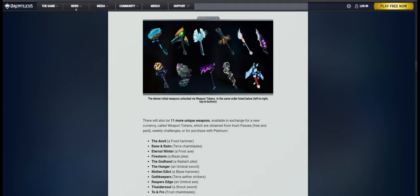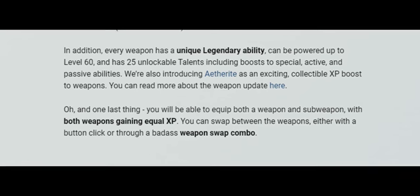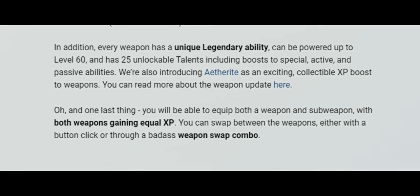Those weapons are in order from left to right in the picture: The Anvil, Bane and Balm, Eternal Winter, Firestorm, The God Hand, The Hunger, Molten Edict, Oath Keepers, Reaper's Edge, Thundersoul, and To and Fro. In addition, every weapon has a unique legendary ability, can be powered up to level 60, and has 25 unlockable talents, including boosts to special, active, and passive abilities.